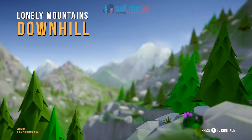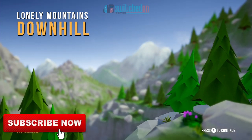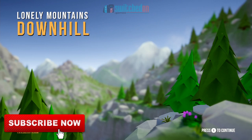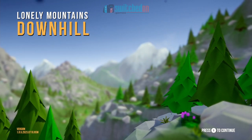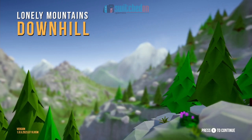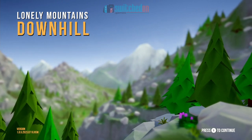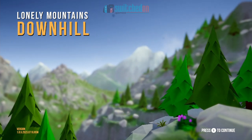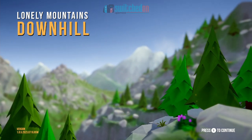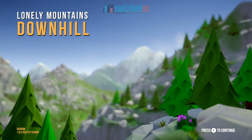It comes out on May the 7th — is that next Thursday? It's Lonely Mountains Downhill, comes from Thunderfall, so thanks to those guys for a review copy. It's going to be £17.99. I've not got the dollar price to hand, but I'm guessing it's going to be $19.99, somewhere around that. Seems to work out right.